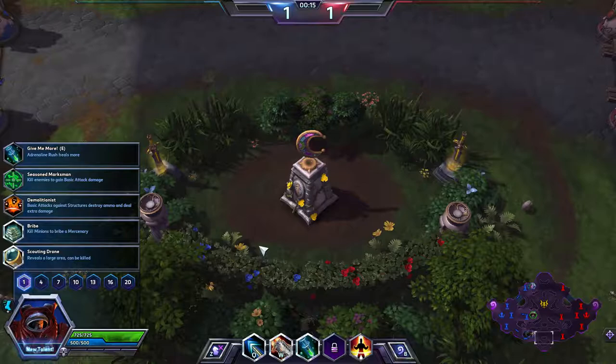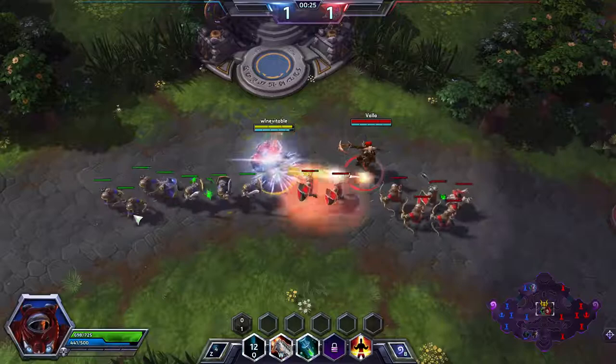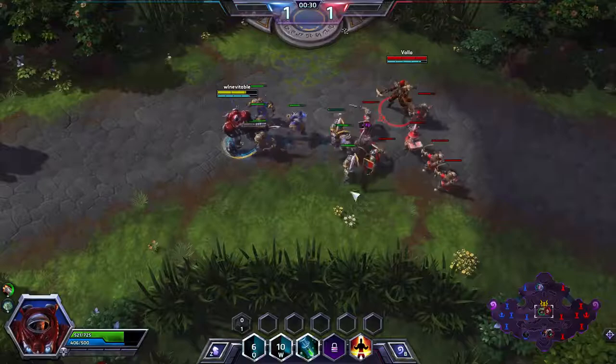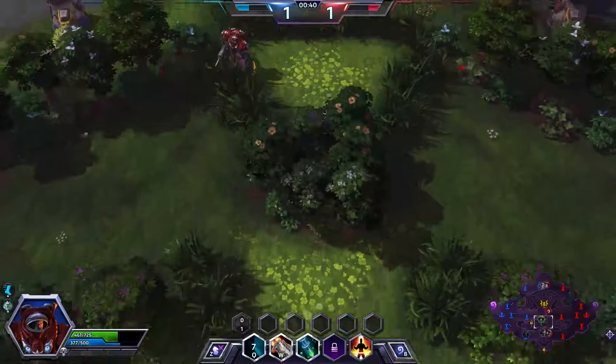There are also two shrines, top and bottom. As we've talked about, these activate at one minute and 15 seconds in. Now mid lane is a little scary — you can be ganked here. You do have the bushes at the top and bottom right here. Top lane has bushes as well. There's a lot of places to hide on this map.